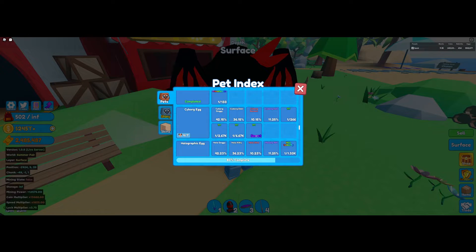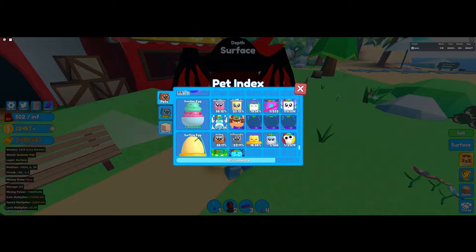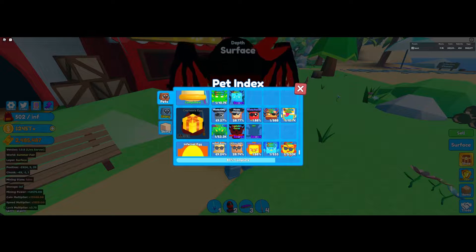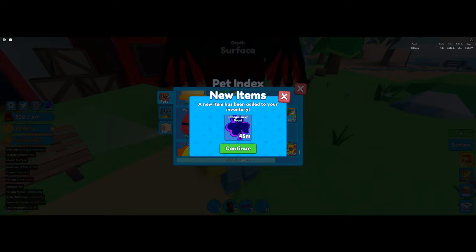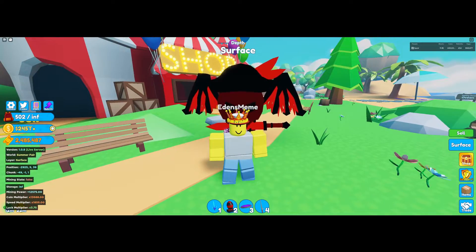I'm going to show you all the index real quick of my pets. Sundae egg — of course I got all the pets here. And look, one secret pet out of the three, which I wish I could get, but Roblox does not allow me to because their service sucks. We got the surfing egg, that's already done. And here we go, the Captain's Egg — got all the pets here. Secret pet, don't have that one unfortunately. But we got a luck boost, so that's pretty cool. I got a pretty cool secret pet.